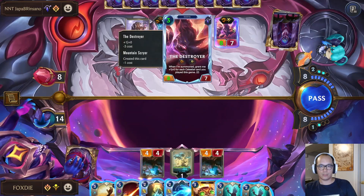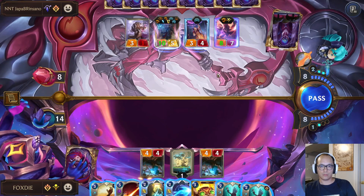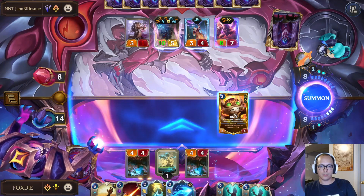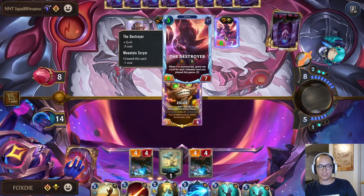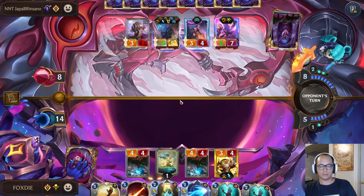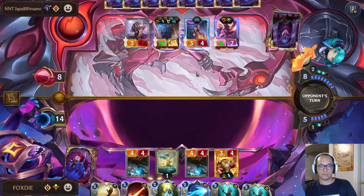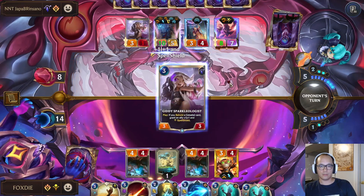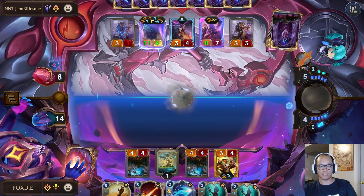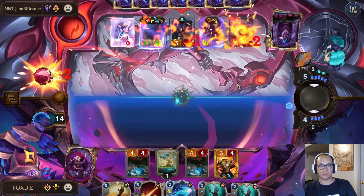So this one was created by Scryer — I think I need to play Zigs first. This isn't too too scary but I do need blockers. I'm going to go Hexite, and then Quicksand. Quicksand the Destroyer and then the Viktor.